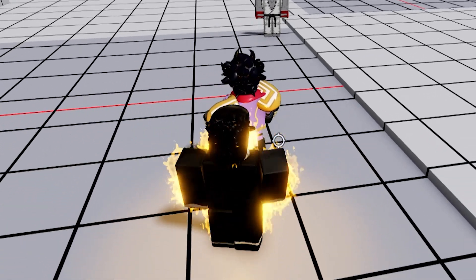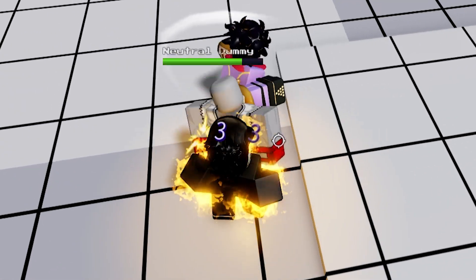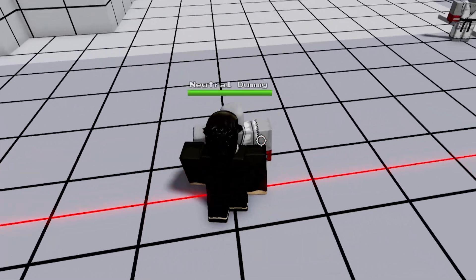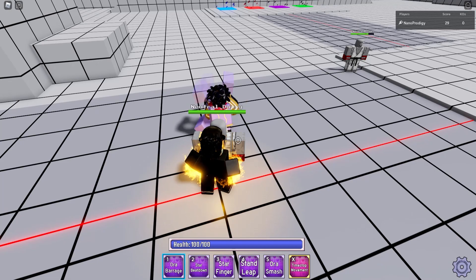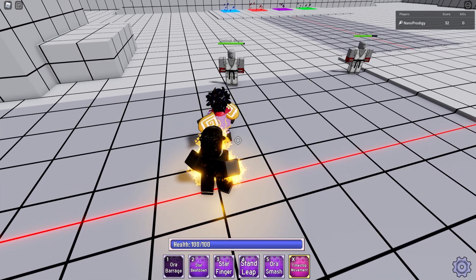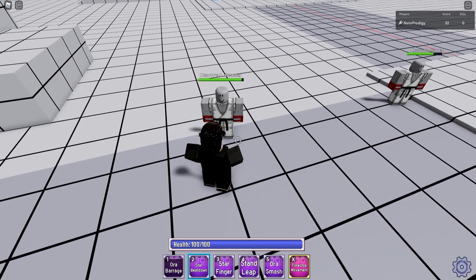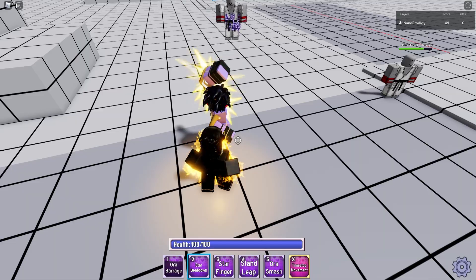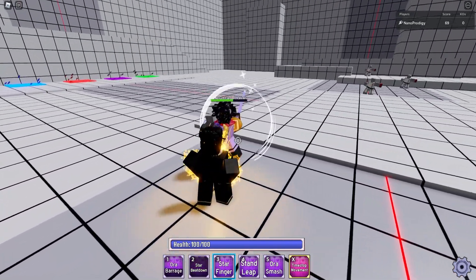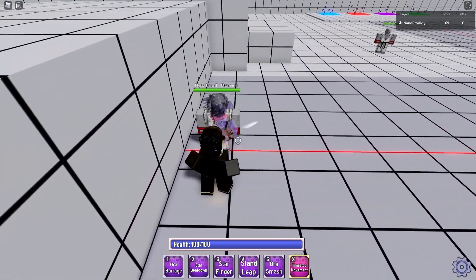So that's how the stand hitboxes are going to work in this game — even if I'm close to them it's still going to be hitting, which I actually like. Let's use Aura Barrage. With Aura Barrage you definitely have to be at a certain distance to actually hit it. Let's see Star Beat Down — okay cool. And then Star Finger, obviously very iconic.